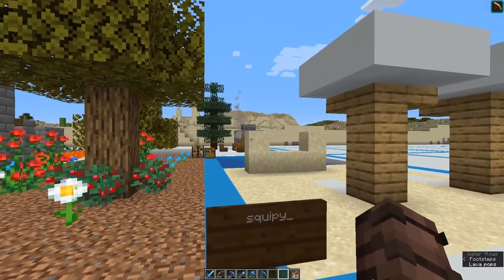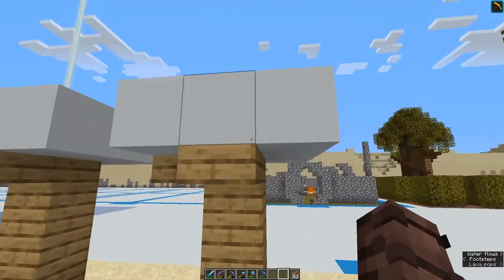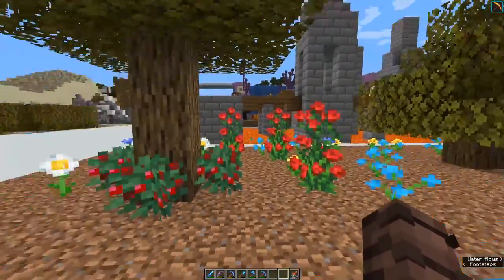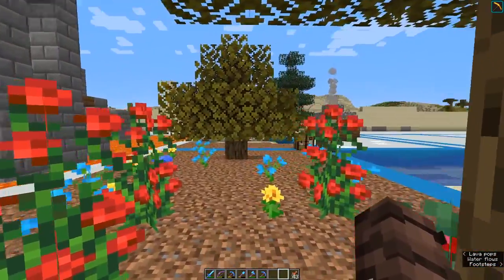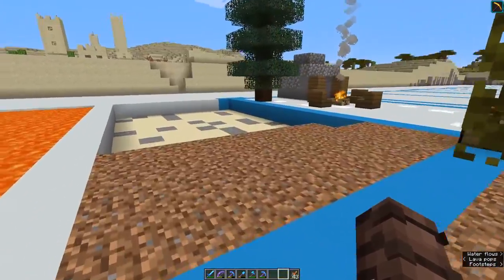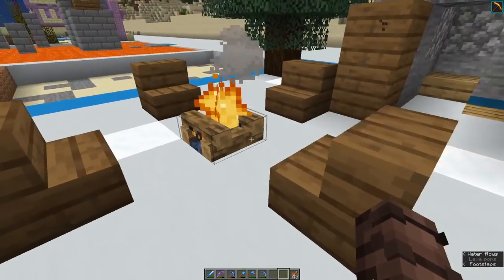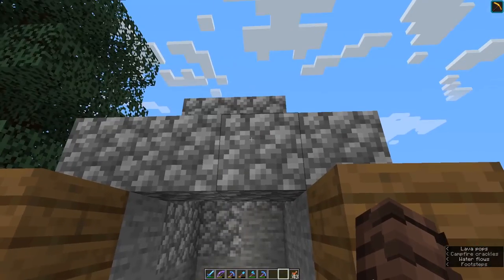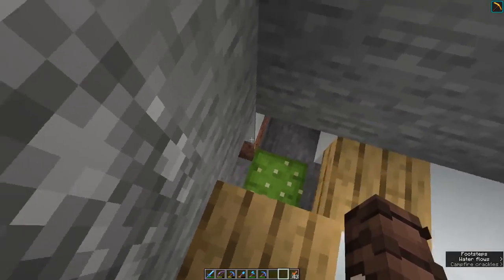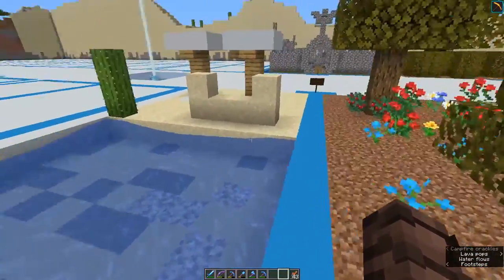We've got Squippy's build over here and I'm not really sure what to think of it yet because I'm not sure it's finished. These look like interesting pillars and there's a sand wall here — a good structure to hide behind. There are berries here which I never noticed — those are quite interesting. It's a very open arena. Oh yeah, Squippy's not finished. But so far it's looking good — I love the little campfire. There's a cactus in a cave down here, which feels a bit dangerous. I can definitely see the potential, but we need to wait and see how it looks when it's finished.